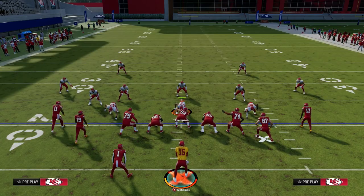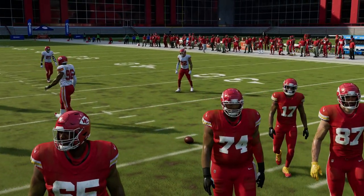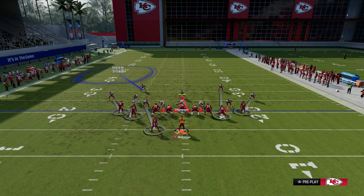They're going to have to drop some safety help over on the left-hand side, and that is significant because it's going to open up a lot for the offense. You can feel completely authorized with this — they're going to have to have some help, so we're going to drop a deep half defender to kind of help that left side.